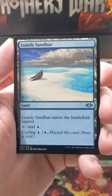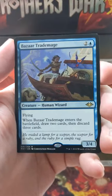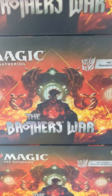Feaster of Fools, great little card — Convoke. Lonely Sandbar, staple. And a Baron Moor, very good as well. And we got a Bazaar Trademage as our rare. There you have it. Thanks for watching.